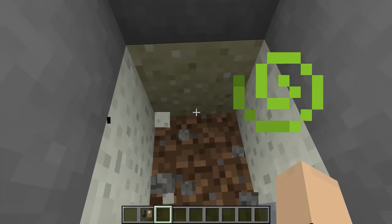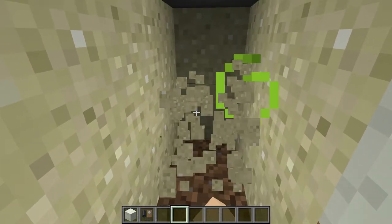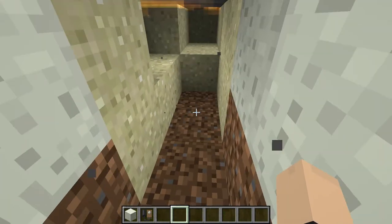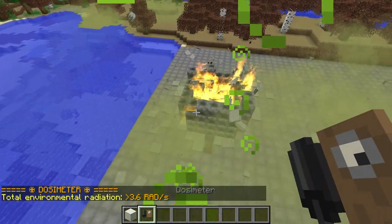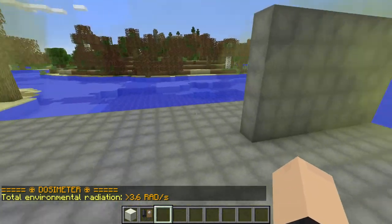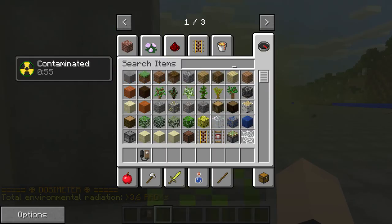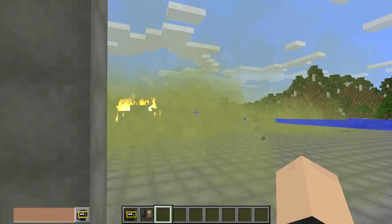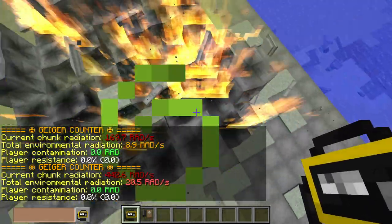Let's see if it actually melted down — I wonder if it makes corium. I mean, certainly it wouldn't, because RBMK reactors do not explode. And 3.6 roentgens — not great, not terrible. Let's see how much it actually is. That's my favorite line from the Chernobyl HBO series, from Dyatlov anyway.